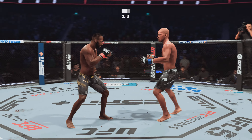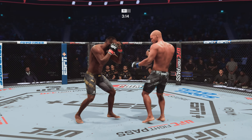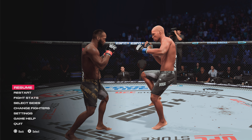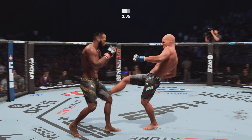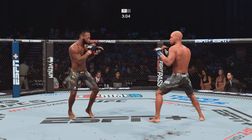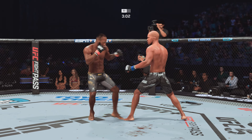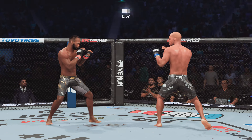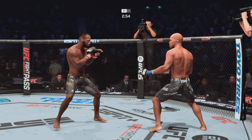Circling to his right, Edwards gets hit with a kick. His opponent continues to land, and there's a lot of swelling upstairs. You've got to move your head — you've got to be preemptive. You cannot wait until your opponent starts to throw something in your direction. You've got to avoid it right now if you want to avoid having this become an issue.